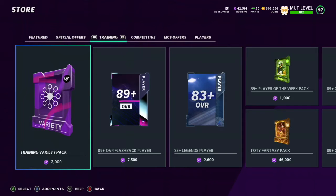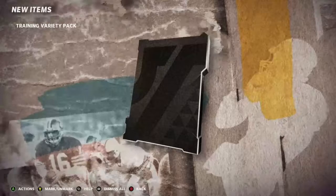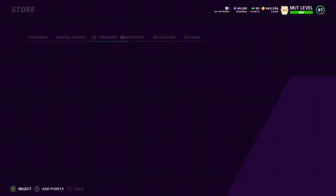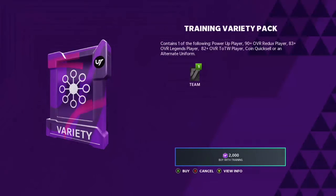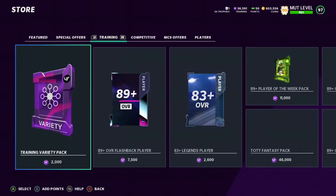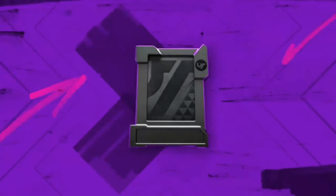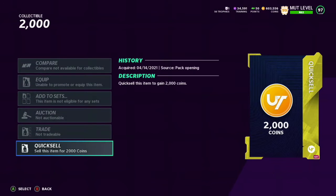84 DeSean — that's nothing special right there. 90 overall — okay, now we're 20k deep and nothing really too good. We want those reduxes but we're just not getting them so far. Another power-up — Tracy Porter. This is shaping up to not be a very good one for us so far. 2k — I'll take it because I know it's not 1k.